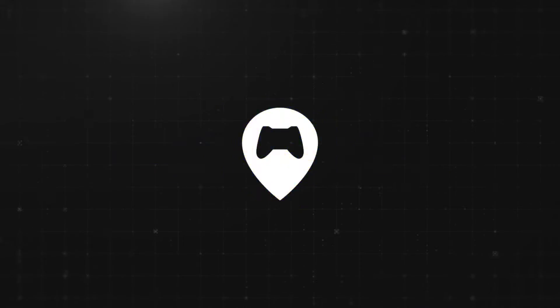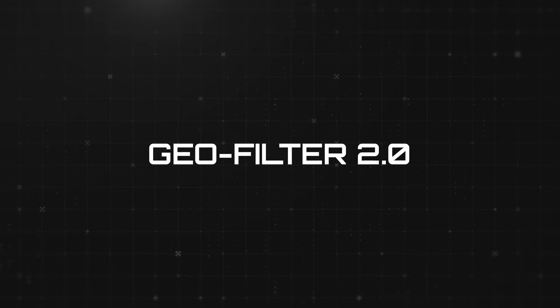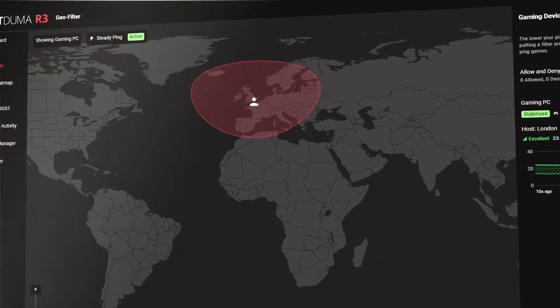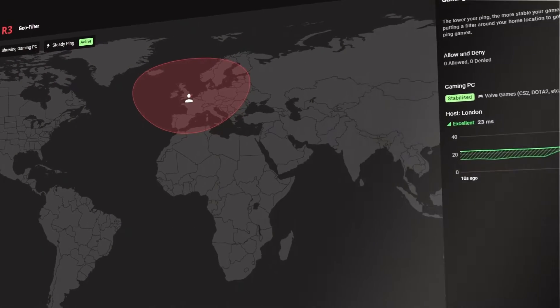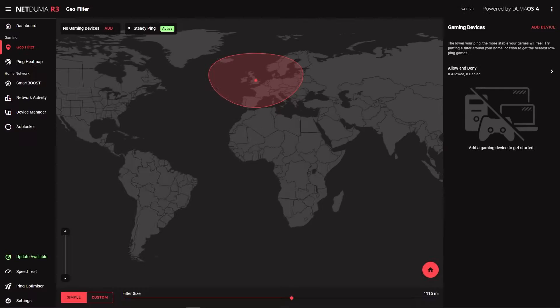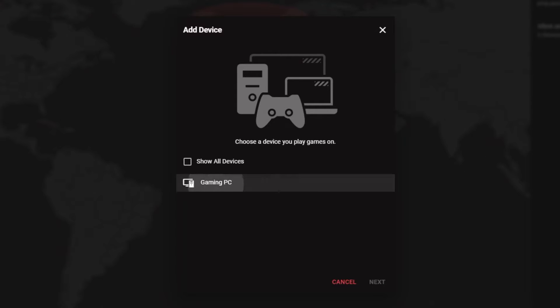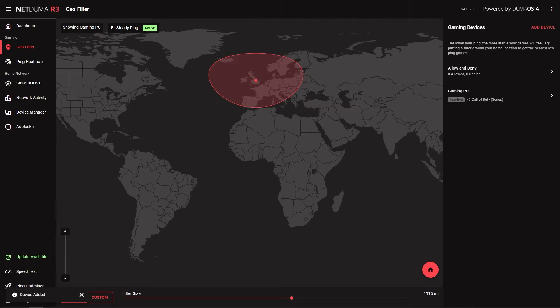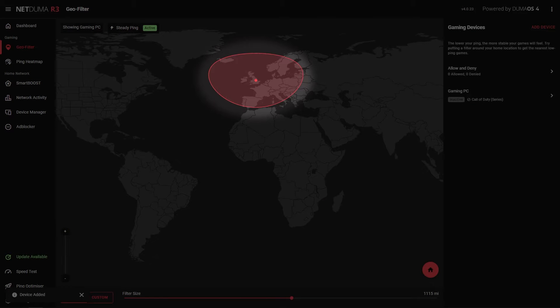So what can Duma OS do to fix this? Well, our biggest gaming feature, the GeoFilter, fixes this exact issue. It gives you the power to control what servers you play on, and maybe more importantly, which ones you don't. To set up the GeoFilter, add your PC or games console as a device by clicking here, then select Call of Duty series as the target game and it's all done. It really is as simple as that. You'll see a filter radius has been created around your location on the GeoFilter map.